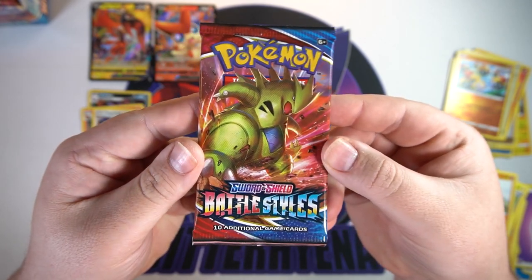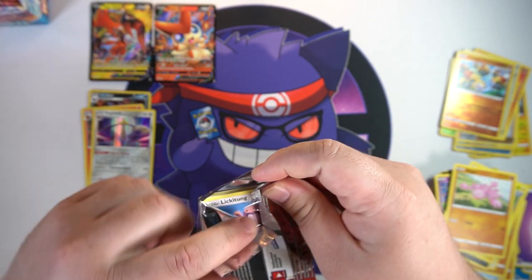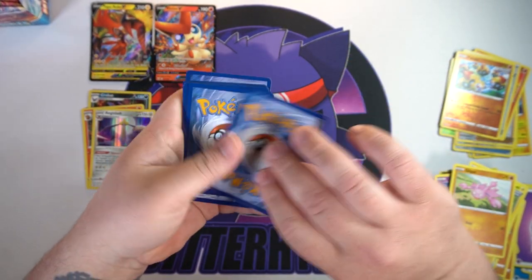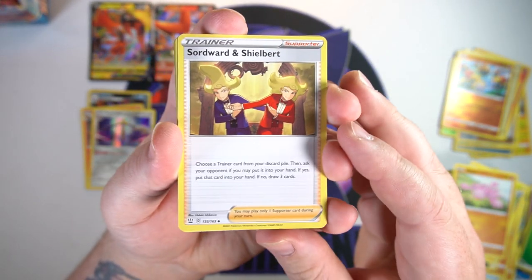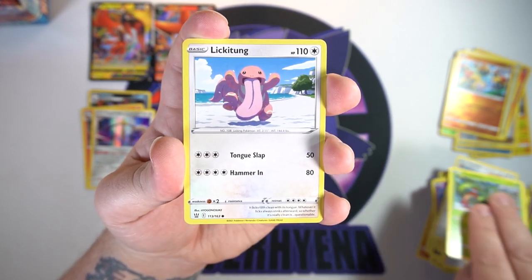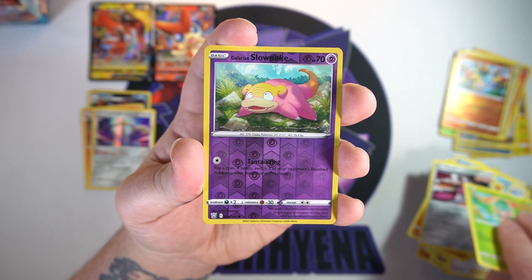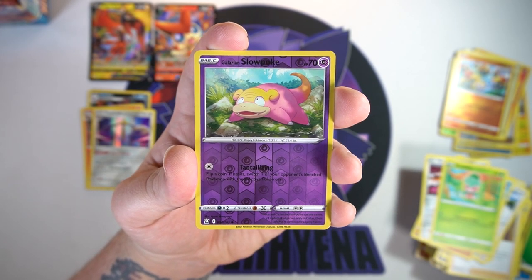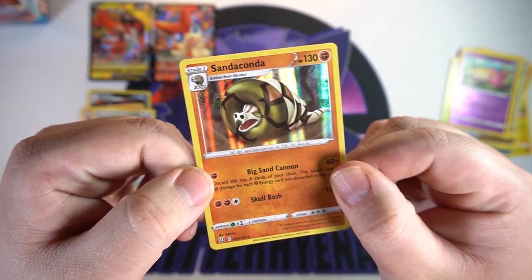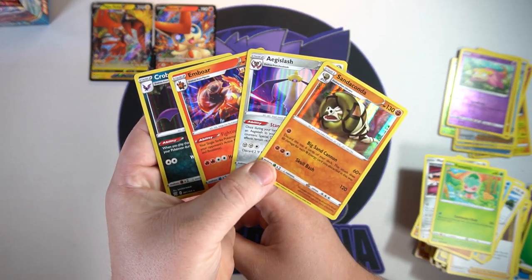Last pack for the first half of this booster box — let's see what we can do. Got to get at least one good hit. We got Sordward and Shielbert — such a weird card — Ferroseed, Carnivine, Lickitung, Horsea, Mankey, Mawile, another Foongus, a Galarian Slowpoke, and our final pull for the first 12 packs is a hollow Sandaconda. And there we go — that's the first 12 packs.